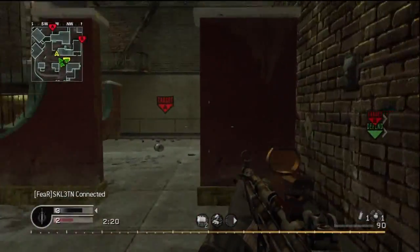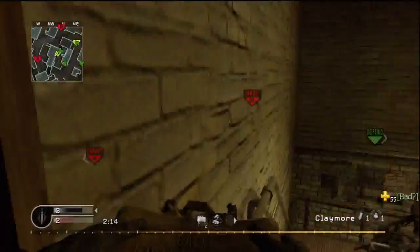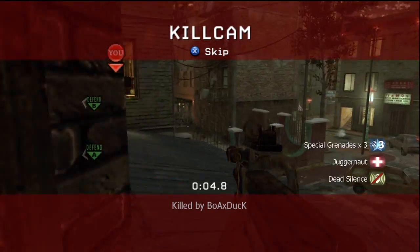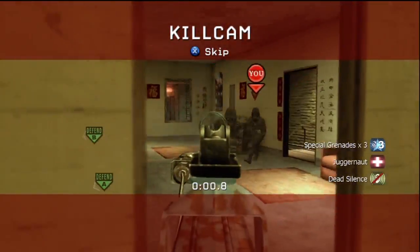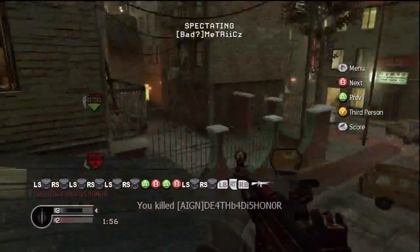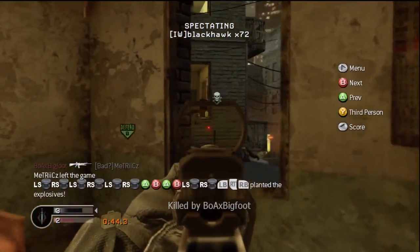Moving to the next round — got to watch out for that nade spot again. Checking the doorway when we come in. Moving up the staircase, sides ready. We put our Claymores down, but this dude takes us out — we had our Claymores out and weren't ready for the fight. I'm not sure how he got in; he might have come in through the window from that other building with extreme conditioning. That's a very interesting rush I might try out.